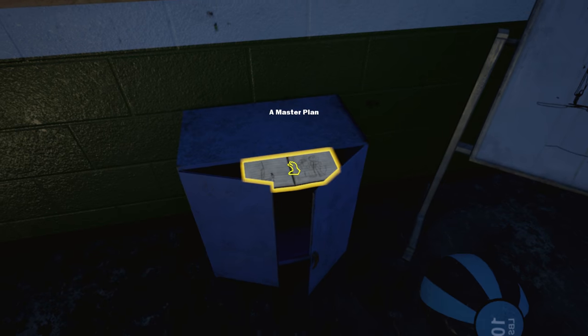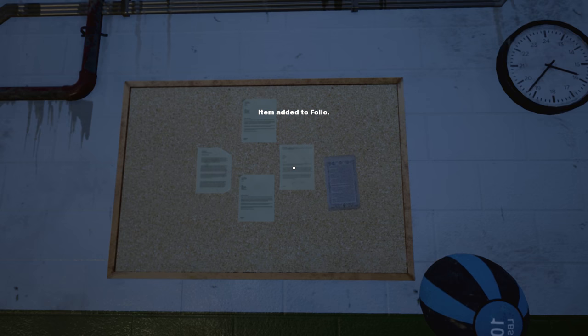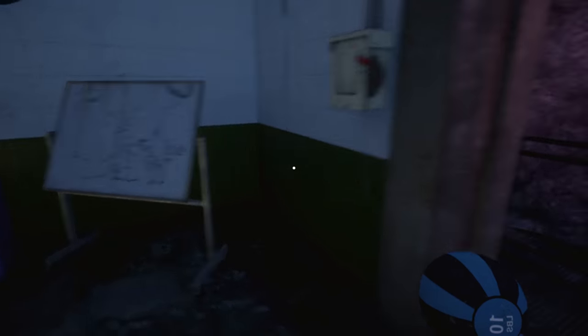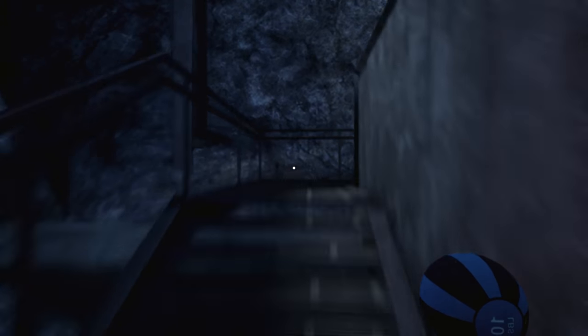Oh what's this - the master plan! Appears to be the only thing Fernando and the founder's assistant put any effort into, aside from shredding important documents and wearing fancy fedoras and gloves. It's a very poor plan involving jumper cables, a strange lightning rod, and somehow turning into an all-powerful god. Notes read that the stupid corn told me their secret and Bob and Ted will now be my assistants. I inverted it - what are you gonna do about it?